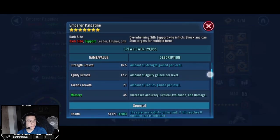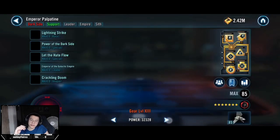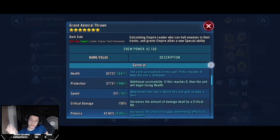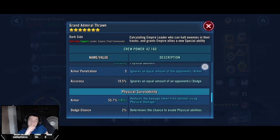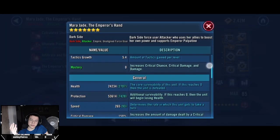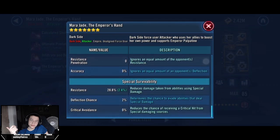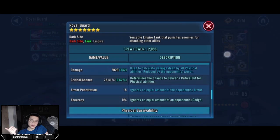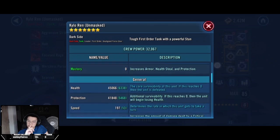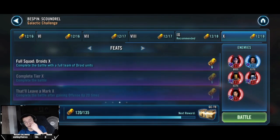Here are my mods — nothing too special, honestly. You want your Palpatine, Mara Jade, and Thrawn to be fast enough to go before Bossk gives up. The mods on the two tanks don't really matter much — they're just there to taunt, just press their taunt ability. I did quickly boost the speed on my Kylo to get him faster turns and guarantee my taunt five times. And there you go — that's the offense up and gain taunt five times feat.